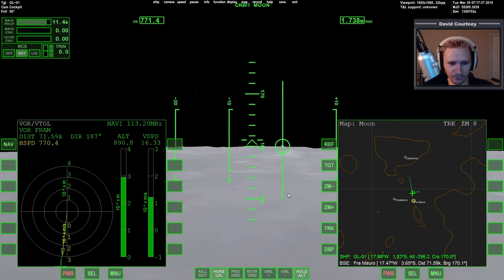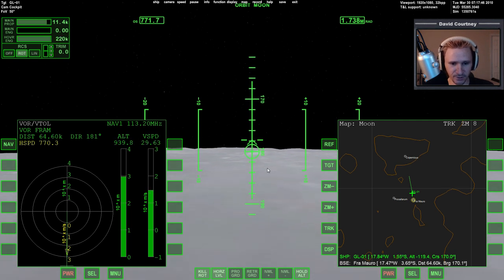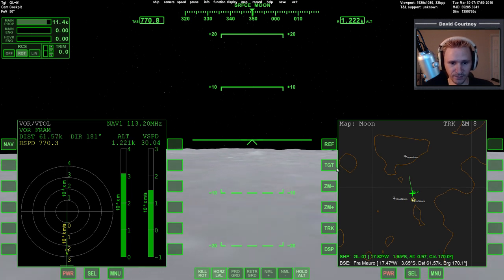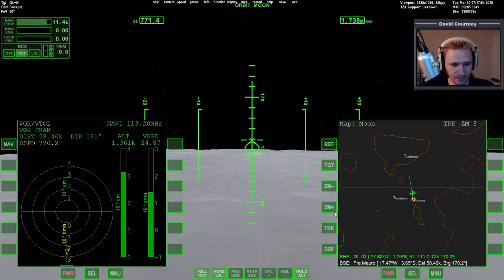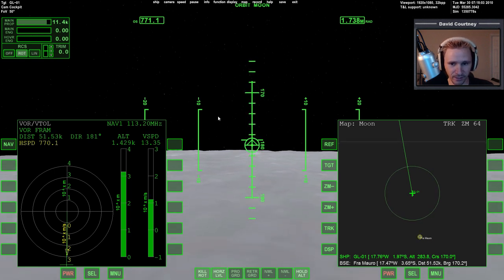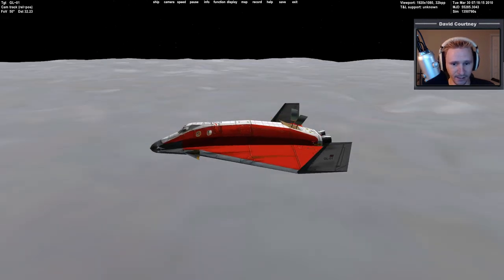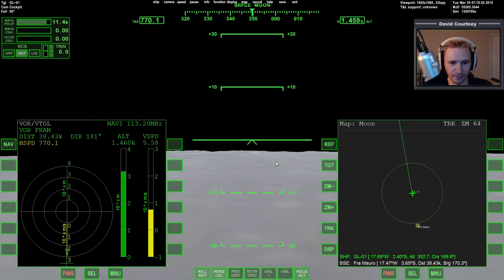Turning around also means I can wait longer to begin braking. I switched to the orbit HUD so I can find the retrograde marker — on the surface HUD you can't tell where retrograde is. We're coming up on the location at about 50 kilometers. Since I'm not at orbital velocity I can wait a bit longer. At 25 kilometers I'll begin braking — not sure if that's soon enough but we'll find out.